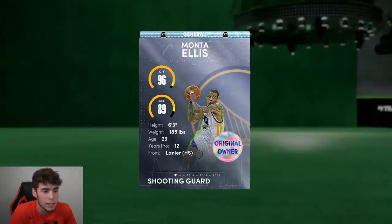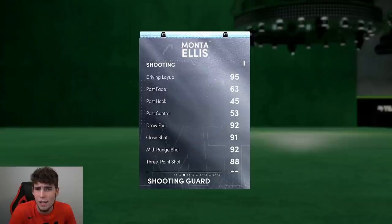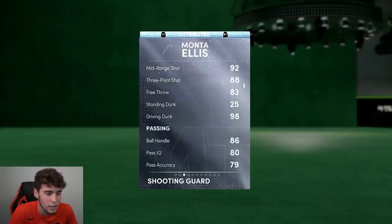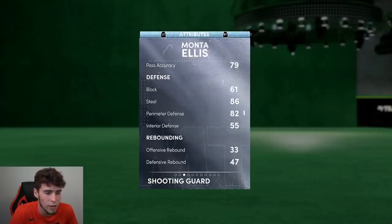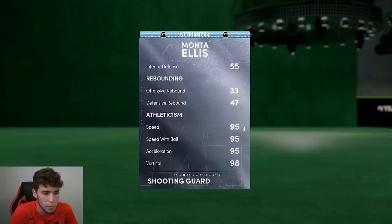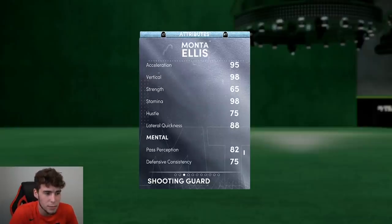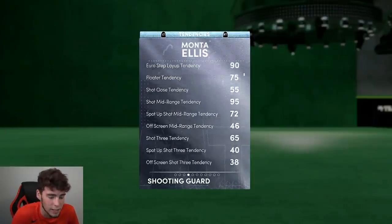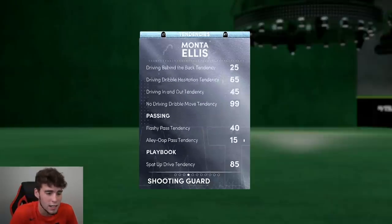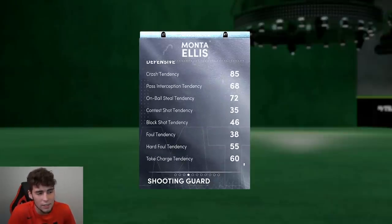Looking at Monte here — 6'3, 185 pounds, with a 6'2 wingspan, which is very concerning to me. He has an 88 three-ball, 98 driving dunk, 86 ball handle, 86 steal, 82 perimeter defense, 95 speed, 98 speed with ball acceleration, 98 vertical, and 88 lateral quickness. His defensive tendencies include a 72 on-ball steal and 68 pass interception tendency.